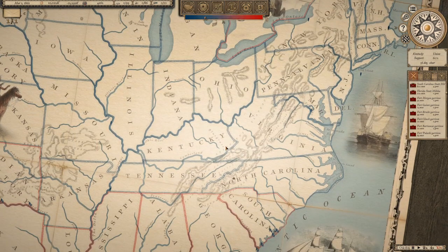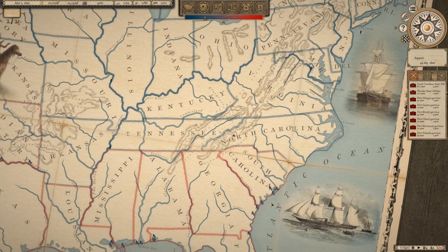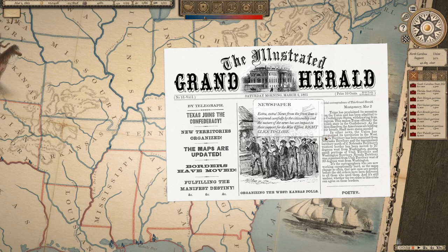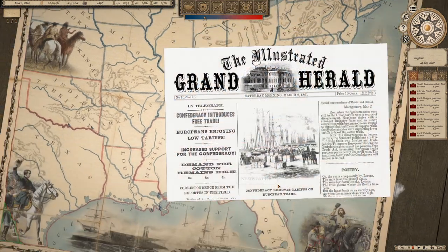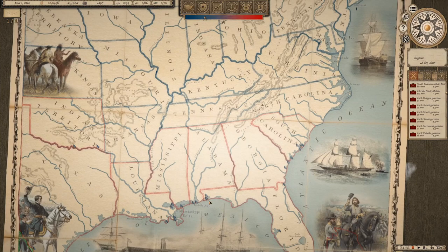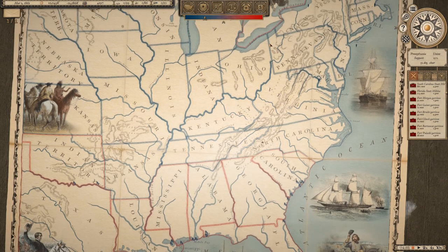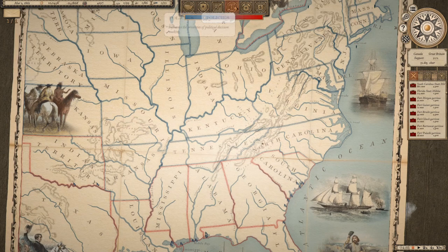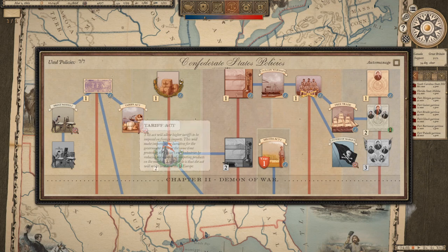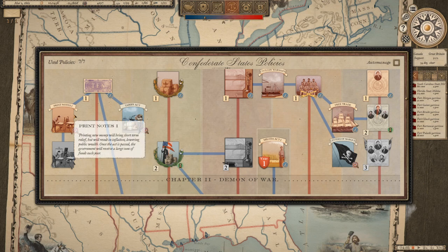We're a couple of days from Lincoln's inauguration. We'll see how quickly he calls for troops, or if we'll have to be the ones to get this started — which is what happened historically. Texas joins the Confederacy, new territories are organized, and the maps are updated. Indian Territory is now part of our Confederacy. Arkansas, Tennessee, North Carolina, and Virginia all joined after Lincoln called for troops following Fort Sumter, but we don't expect that yet. I'm not passing the tariff act — it'll hurt European relations.